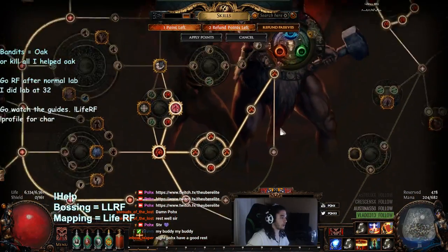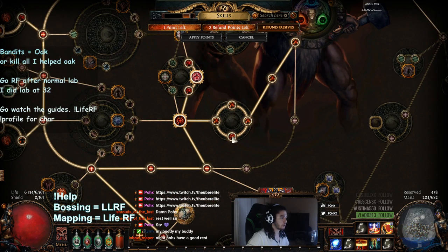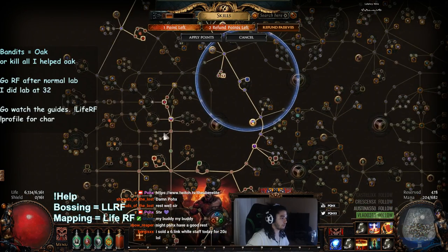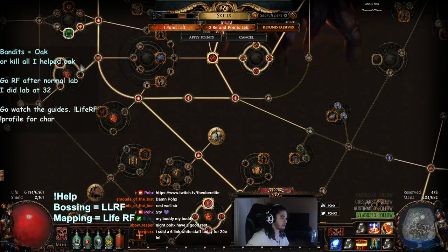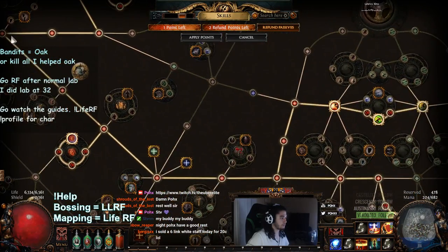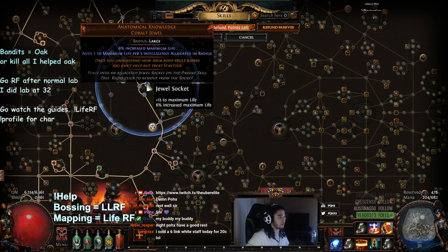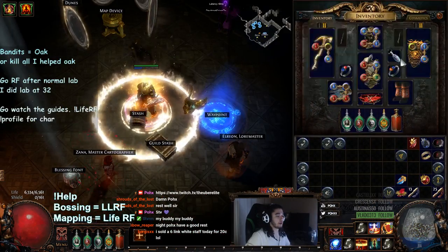In terms of the passive tree, I actually leveled a little differently than the YouTube video. I simply started from life and armor, went through Warrior's Blood, connected into Armor Mastery, went up and did everything up top, then branched down this way, respecced out of here, came down and got this whole section. Now I'm working on getting better jewels - this is just a basic Anatomical Knowledge that gives me some HP.